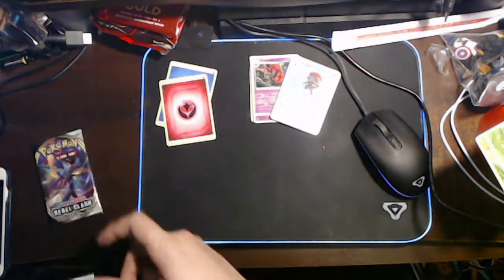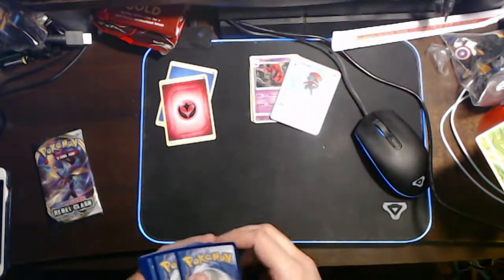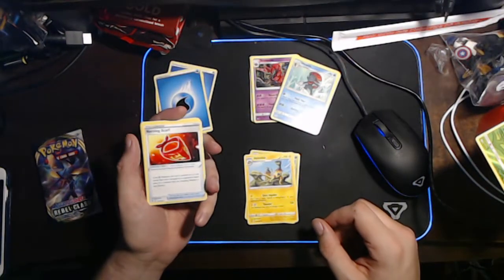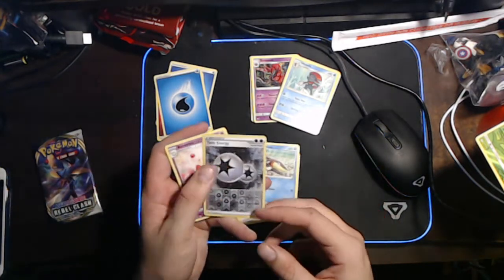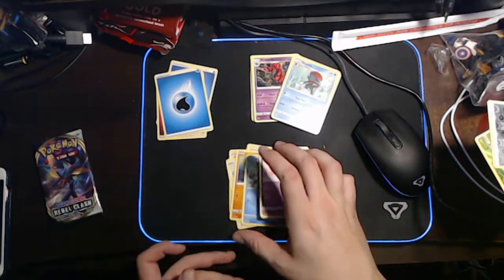Now I want to open a Rebel Clash. I'm going to open the Cinderace one first. And it's a full green — so who gives a shit about you? 1, 2, 3, 4. We've got a War Energy, a Metapod, a Heliolisk, a Burning Scarf, a Sawk, a Galarian Mr. Mime, a Caterpie, a Barbaracle, an Araquanid, a Reverse Holo Twin Energy — actually pretty nice, but I've already got that one — and an Alcremie as a regular rare.